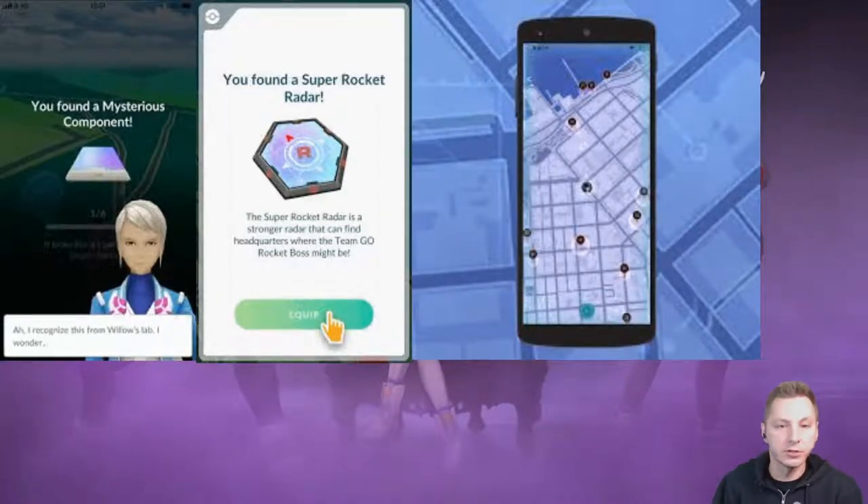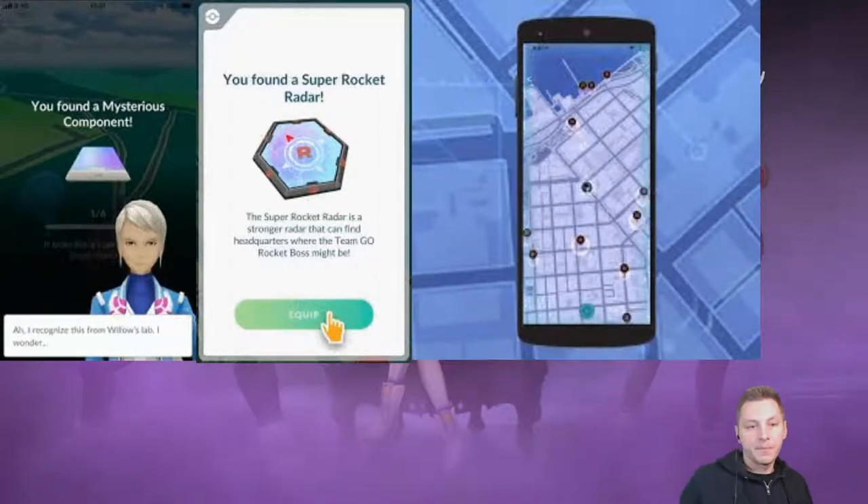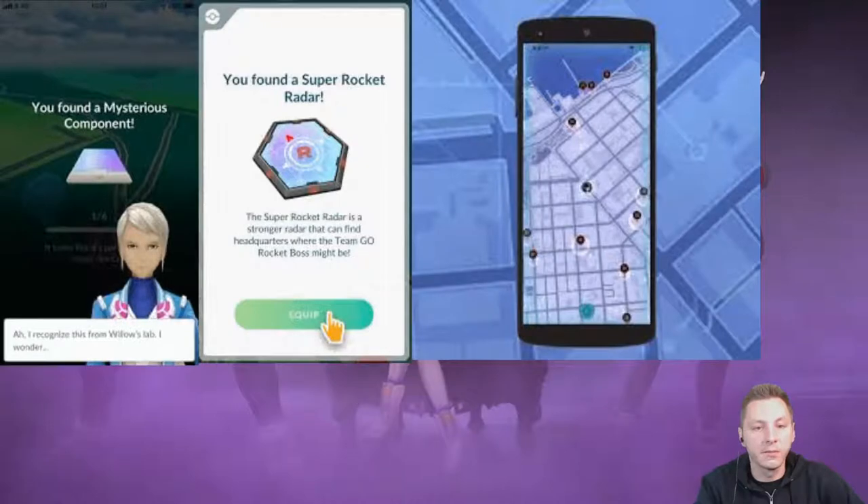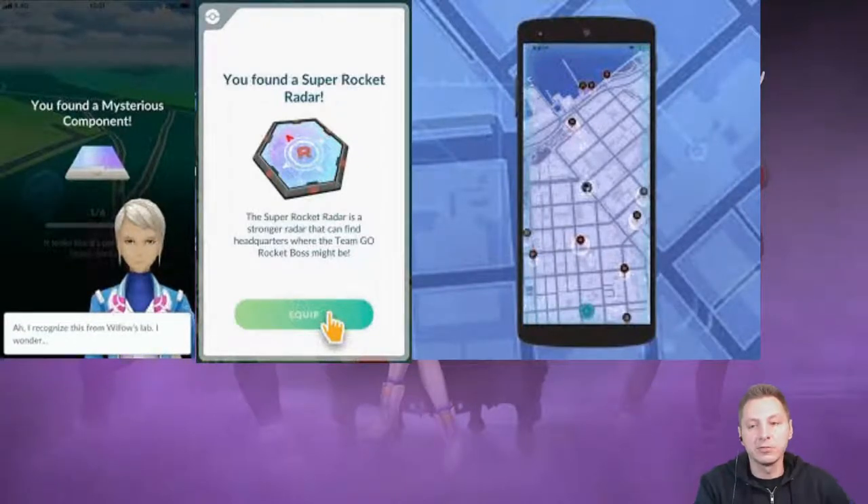In order to get one of those shinies and start the special task, you have to go to a Team Rocket Pokestop, spin it, and battle them. Once you battle them, you will get the mysterious component, which is this right here. You have to get six of them.